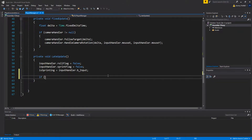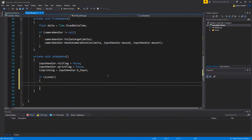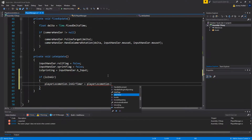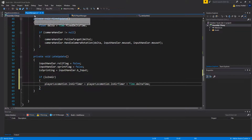Next, in `LateUpdate` on the Player Manager, add: if `isInAir`, then `playerLocomotion.inAirTimer += Time.deltaTime`. So while the player is in the air, we increment that timer.